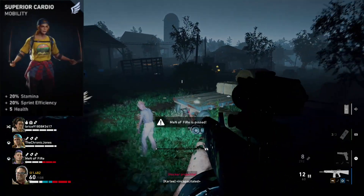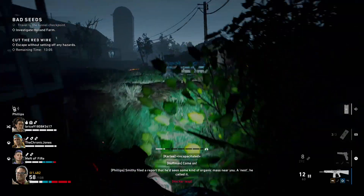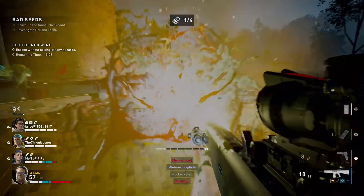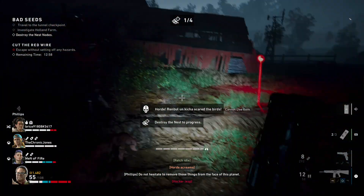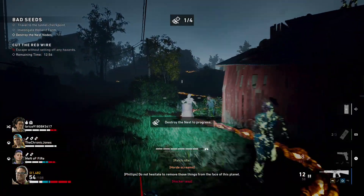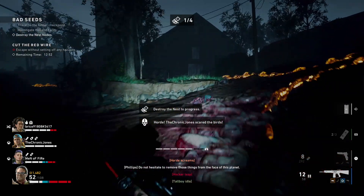You can use whatever shotgun — AA-12, it doesn't matter, reload will be amazing. I would recommend you invest in stamina, move speed, and typical cards, but reload speed, shotgun damage, and mobility are the core of this setup.